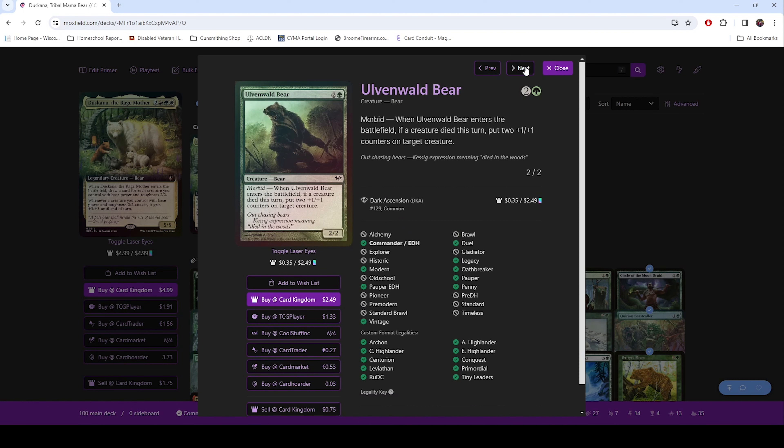Will and Vault Bear — it's a 2/2. If a creature died when this enters the battlefield, you get to put two +1/+1 counters on it or on a target creature. So that is another way to buff up stuff.